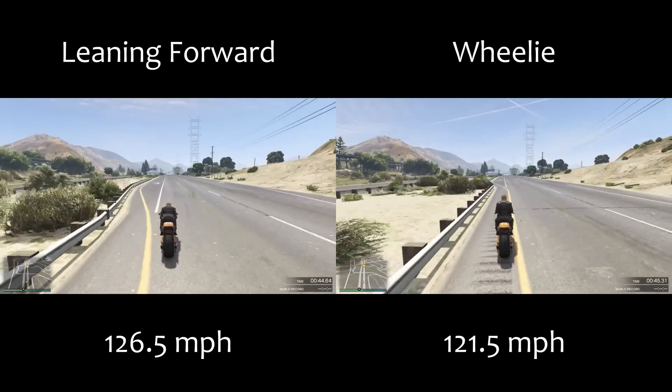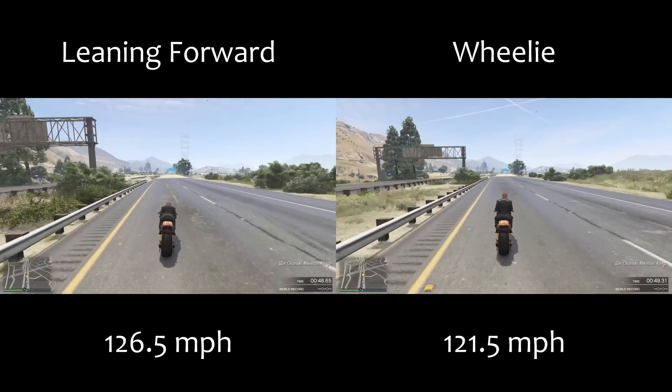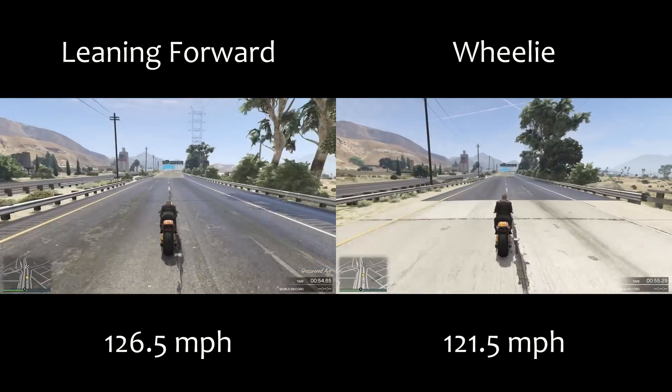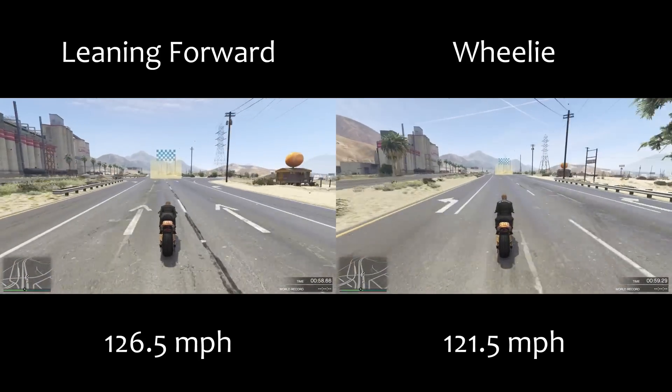It's not the quickest motorbike in terms of top speed — that is still the regular Hakuchu with 131.5 mph — but the Drag is still very quick and certainly up there. Ultimately it is the quickest around the track, and it's certainly worth its price tag.